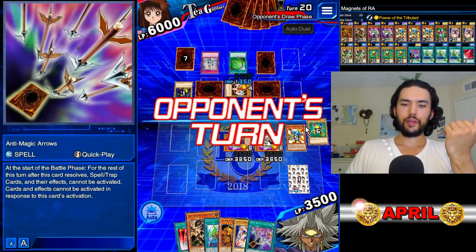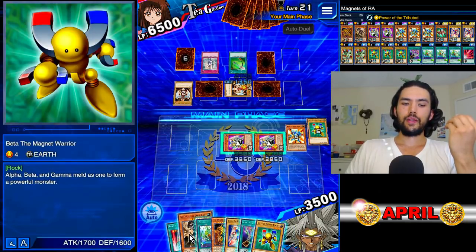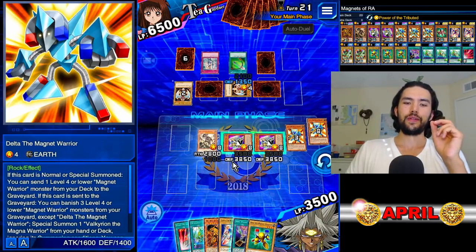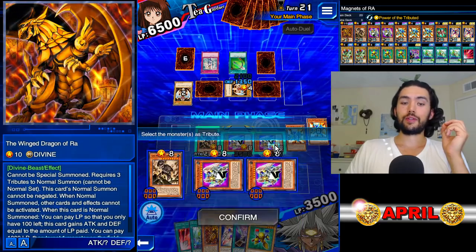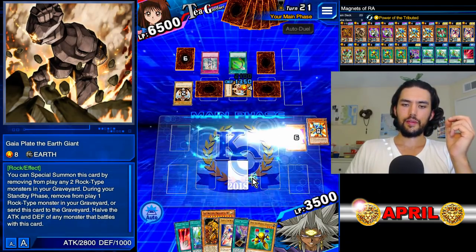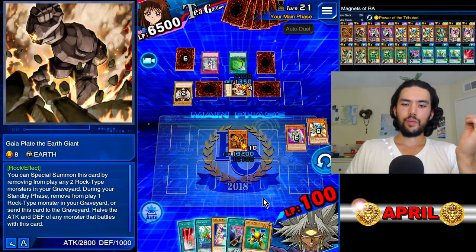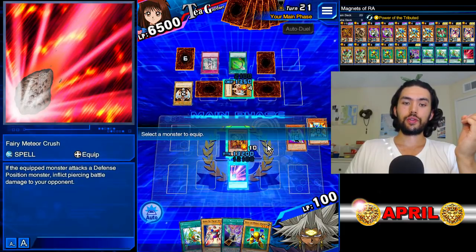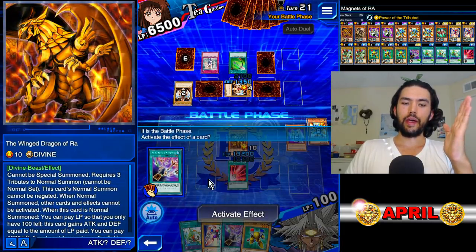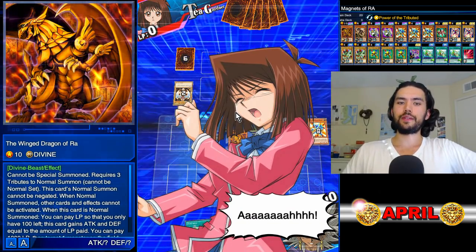Draw a card, end our turn. Final turn — we're going to special summon our Gaia Plate, banishing the two Deltas. Always pick Delta for your Gaia Plate to get in good habits; you don't want to banish your Valk fuel. Special summoning allows us to tribute summon our Ra using these three Rock Beasts as sacrifice. Power of the Tribute activates. For extra juice, we give our Life Points to Ra. We activate Fairy Meteor Crush onto Ra. Make sure your toggle is set to on or auto, enter the battle phase, activate Anti-Magic Arrows, and attack — that will definitely give us over 10,000 damage and maximum score. The Valkyrian keeps Taya locked down.